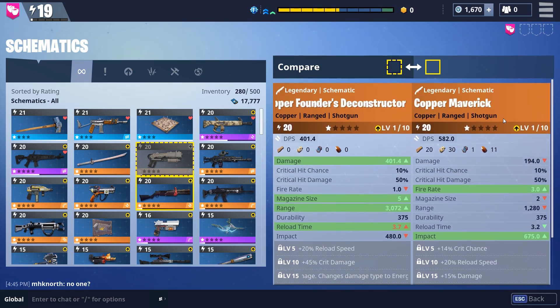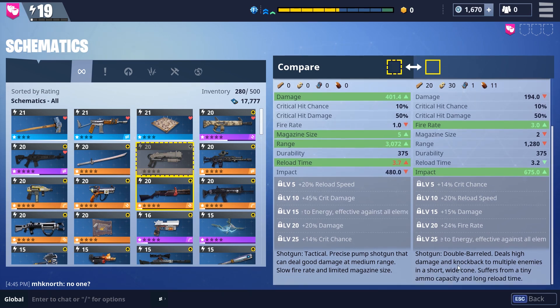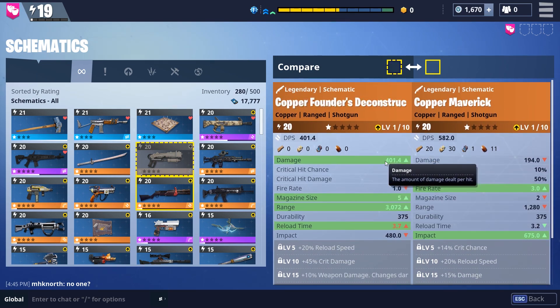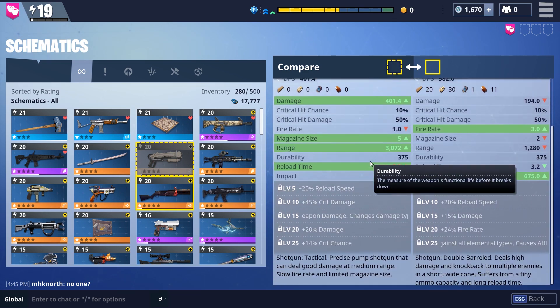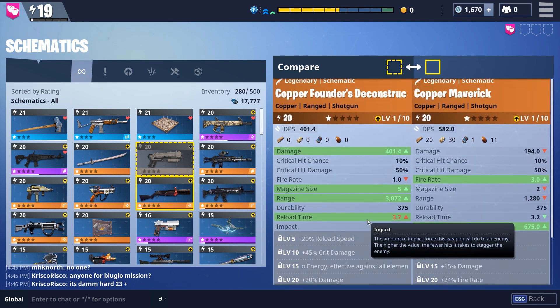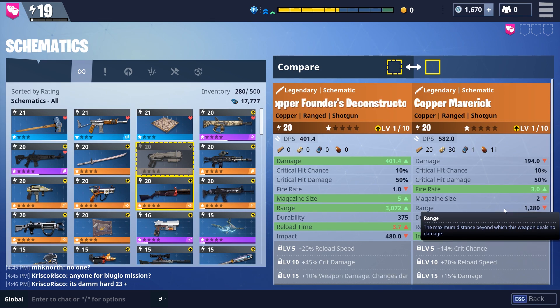The Maverick is an over-under shotgun — the double barrel. These are the different types of classes of weapons: the Deconstructor is a tactical, and the Maverick is a double barrel. Surprisingly, the Deconstructor has a higher hit damage, but that's because as the tactical shotgun, it only hits a very small burst or usually only one target. Whereas a double barrel has a wide spray with higher knockback but lower base damage. The double barrel also has much lower range.